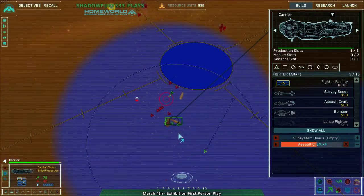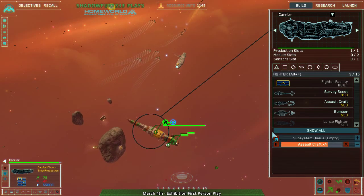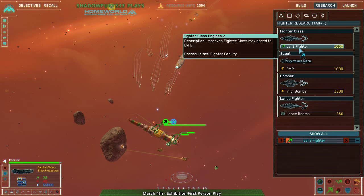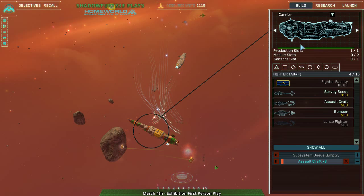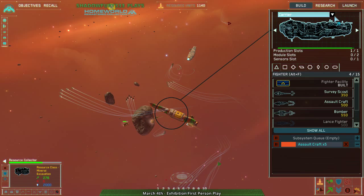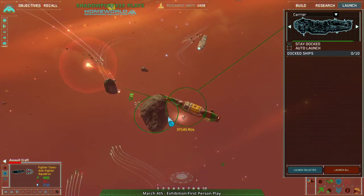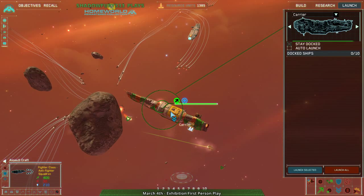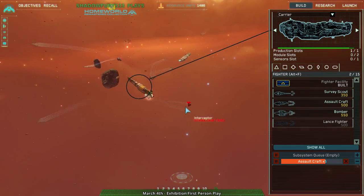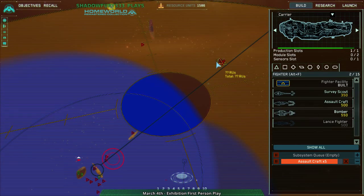I didn't build a fighter facility in the main section and I didn't build resource collectors first — I didn't build assault craft first. I'm getting low on resources. I want to make sure that I don't die horribly. The flagship can last far longer than the assault craft can — get numbers up and then launch them out. That'll work better, I think. What are they building up from here? They've already got corvettes.